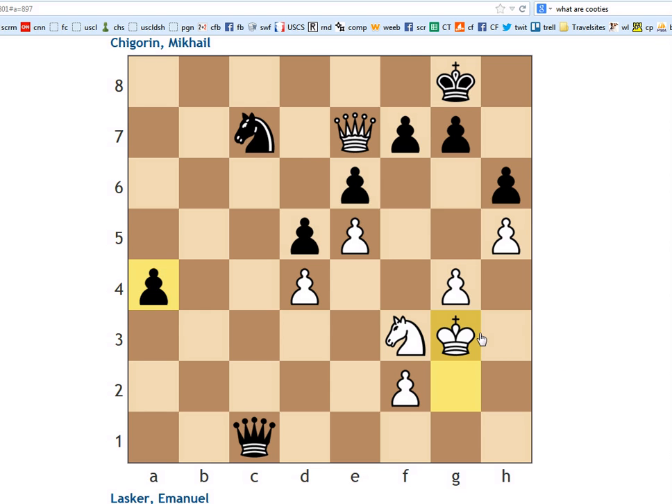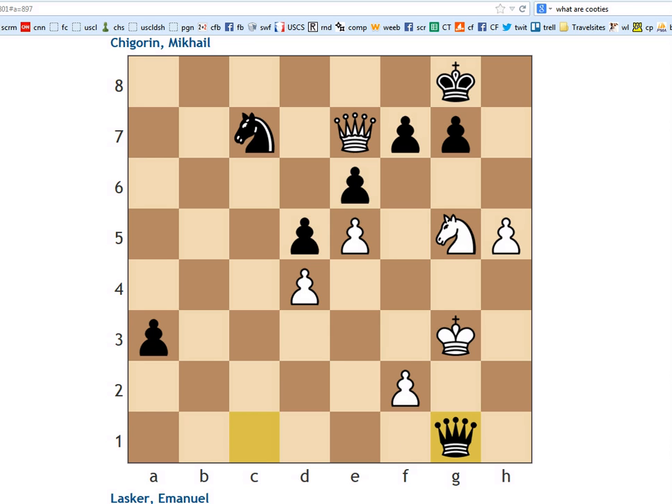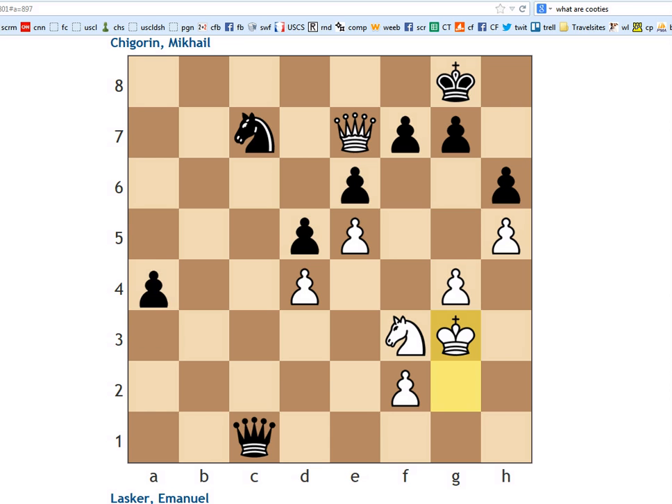We left off yesterday with this move, king to g3. Black played the move g5 here, which was a little bit crazy. The best move would have been a3, and after g5, pawn takes, knight takes, queen check, black does have a perpetual check here. In fact, this attack is now so strong that black's a-pawn is not really enough to win.